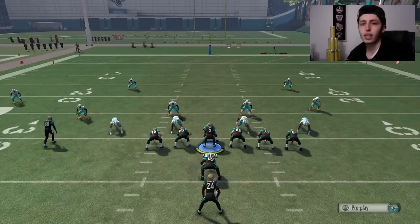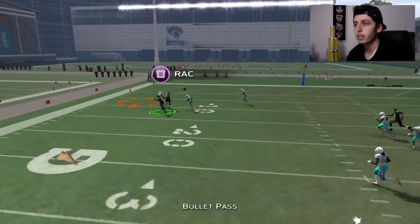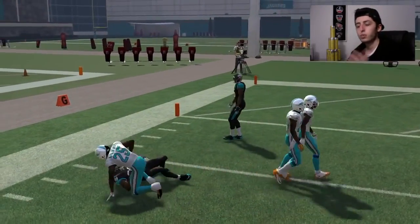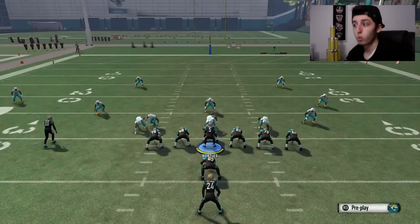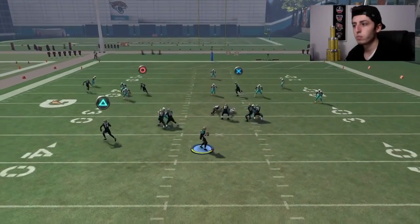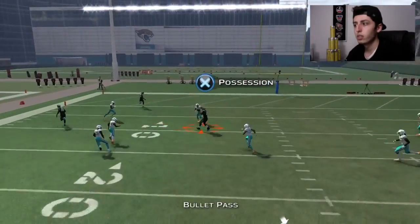With the running back, you guys can do whatever you want with him depending on what kind of player you play up against. You might want to throw him on a curl route and then playmaker him to the left or to the right. If you're going to play a lot of zone, you could just swing him to the left-hand side and do different things like that.